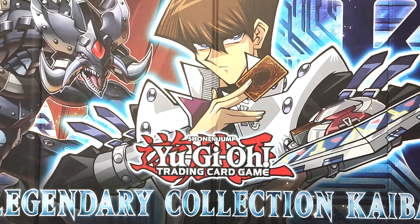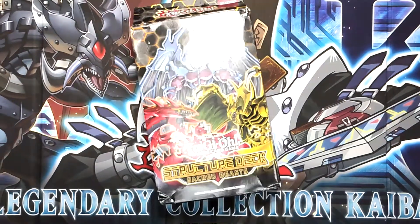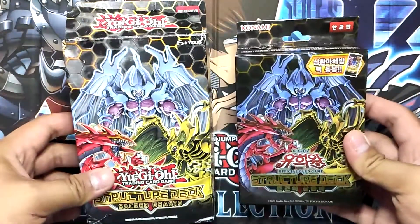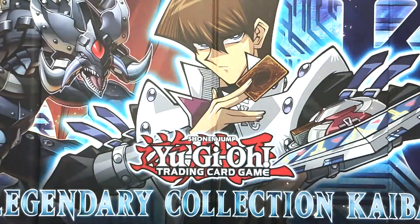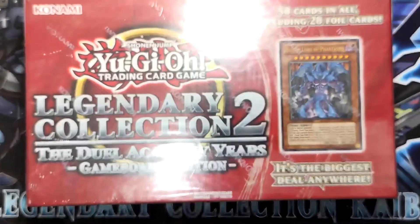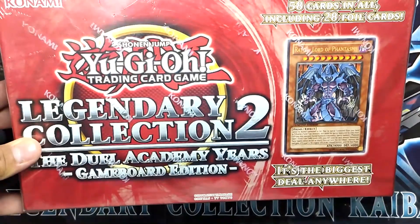Hi everyone! Welcome back to Yu-Gi-Oh! Unboxed PH and thank you for visiting my channel. Fresh from our last episode we unboxed and opened not only one but two Sacred Beast structure decks, and to continue the hype of the GX era of cards, we're going to open Legendary Collection 2: The Dueling Academy Years. Can I get a 'what what' to the GX fans out there?